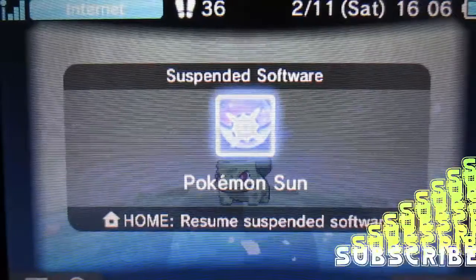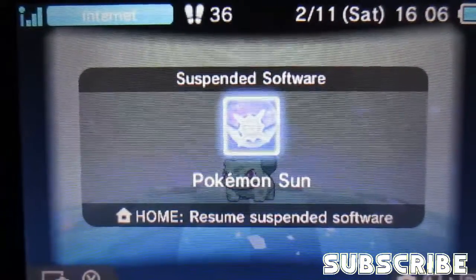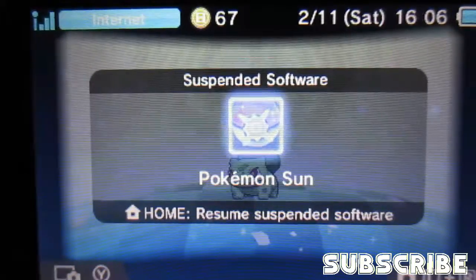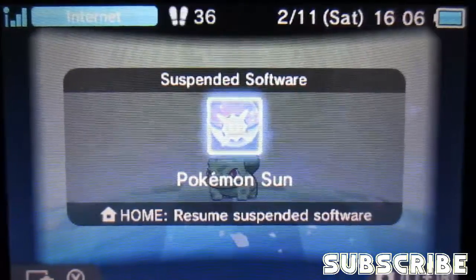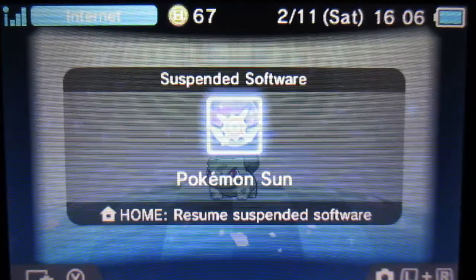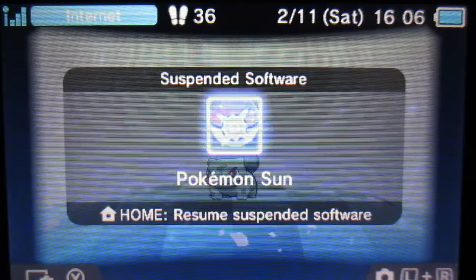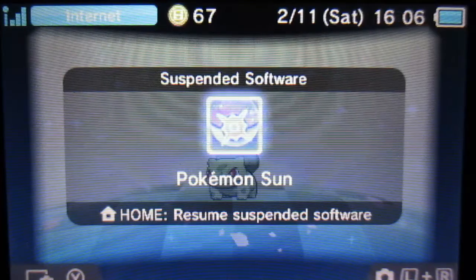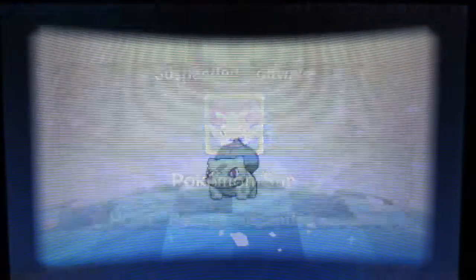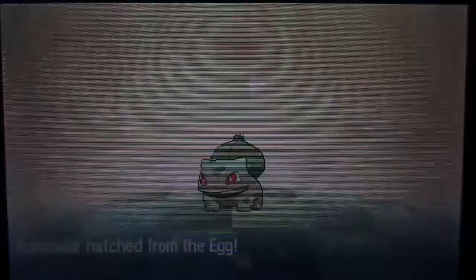Oh my gosh, it's finally here! I've been hunting this — it took a lot longer than Charmander. I'm so excited because ever since before I even started playing Pokémon, I've always wanted a shiny Venusaur on my team. And well, here it is — that is a shiny Bulbasaur!